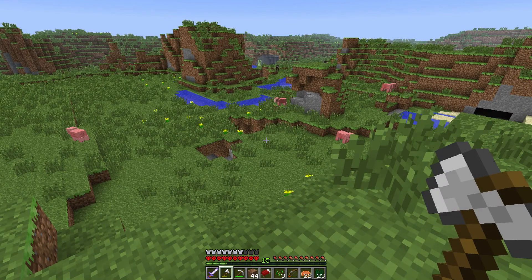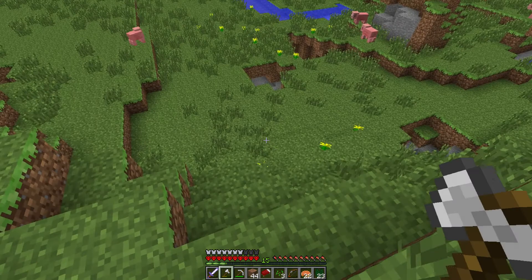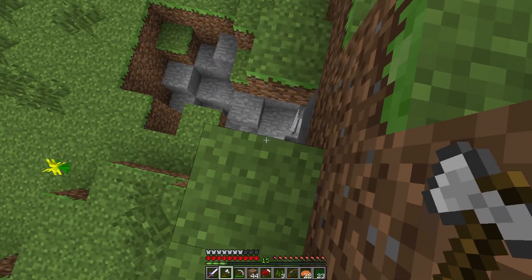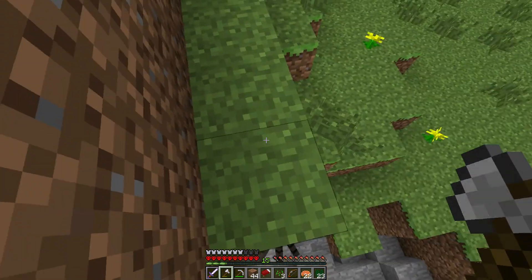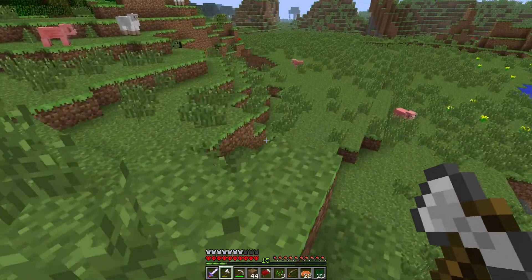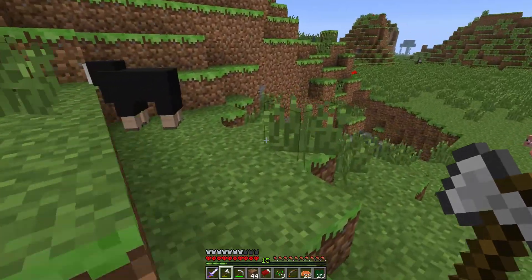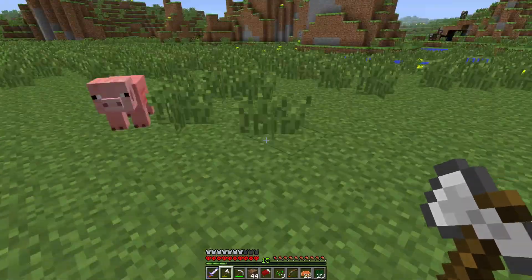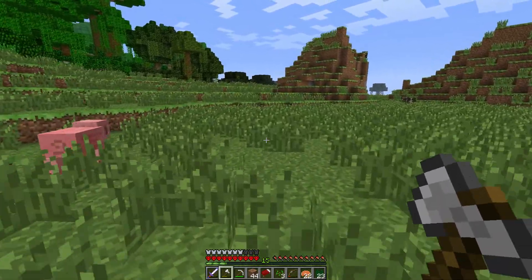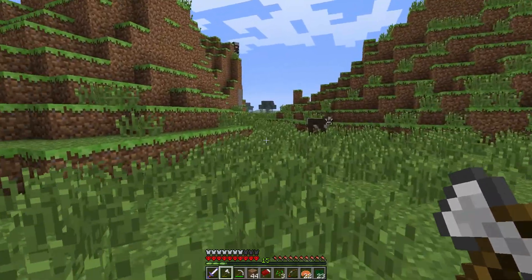I hear a spider but I don't see him, which means he must be underground. He might be coming out. We don't want to fight a spider if we don't have to, so we'll just go this way. That's a really weird terrain here.